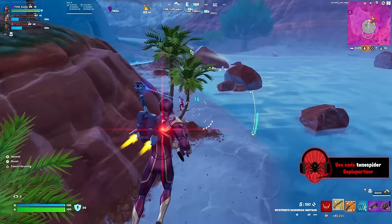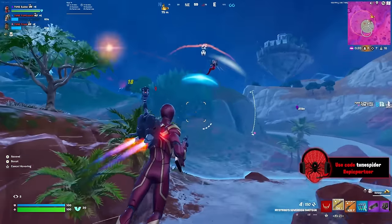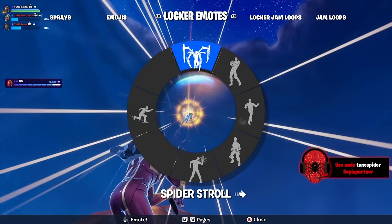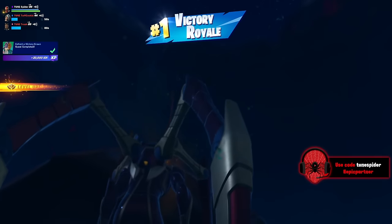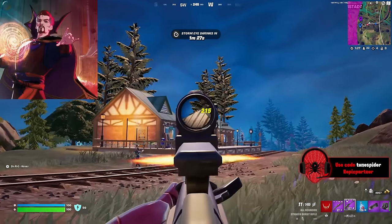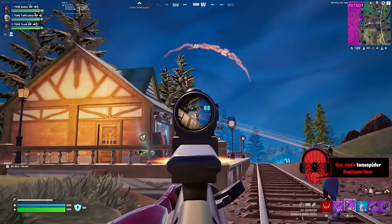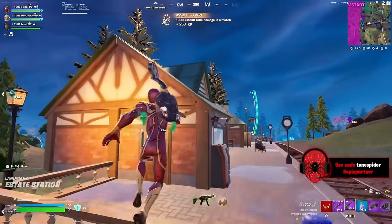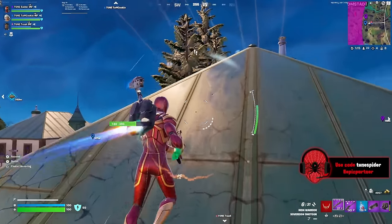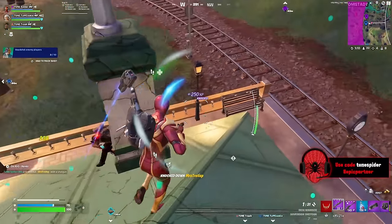Another character we could possibly see, and I think he would be great for Fort Nightmares, is Mephisto. In the story, it seems like Dr. Doom is going to summon Mephisto and try to fight him to free his mother's soul, so bringing in Mephisto during Fort Nightmares is the perfect time. Another possible item shop skin is Strange Supreme — there was a leak hinting at Dr. Strange's hair, and since Dr. Strange has fought Dr. Doom multiple times in the comics, they could bring in Strange Supreme.